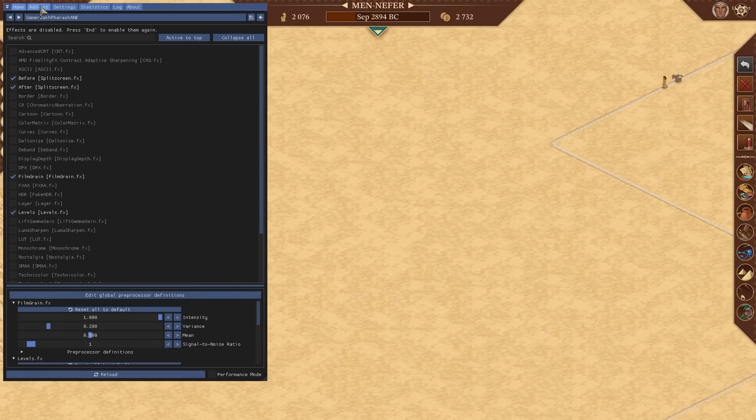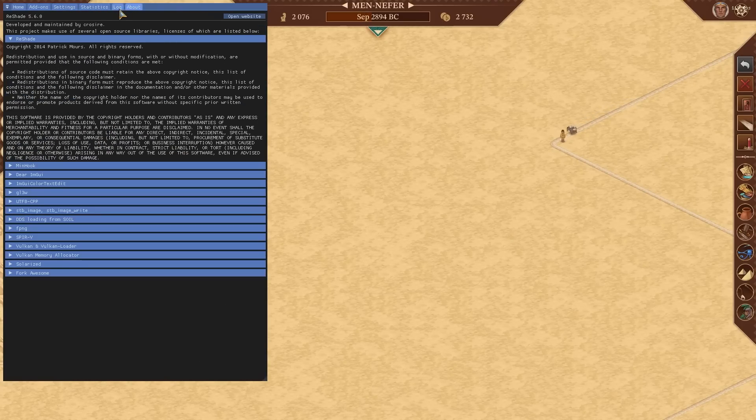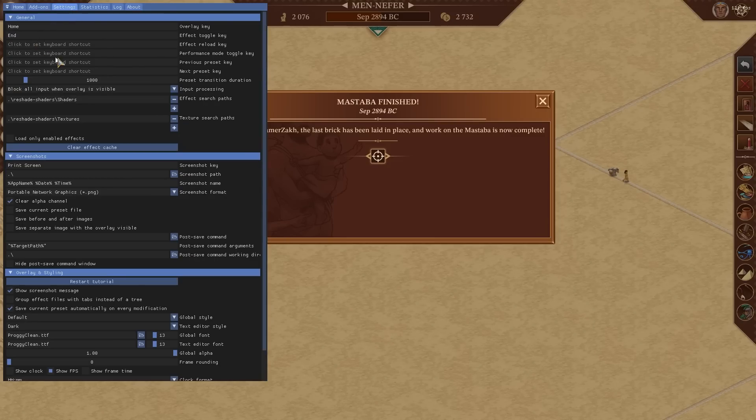In the ReShade tabs — home, add-on, settings, statistics, log — there's a lot of information, even showing frames per second in the top right. Under Settings you can toggle hotkeys. To change the overlay key — the button you press to bring up ReShade — it's currently set to Home by default, but you can change it to whatever you want.